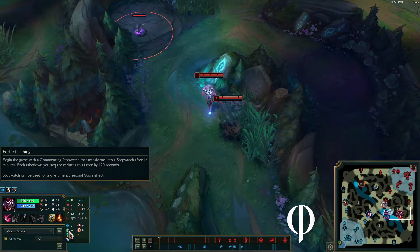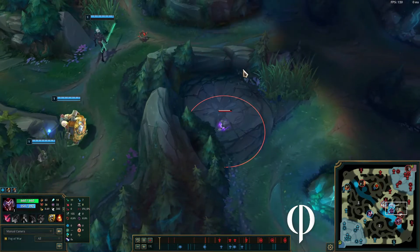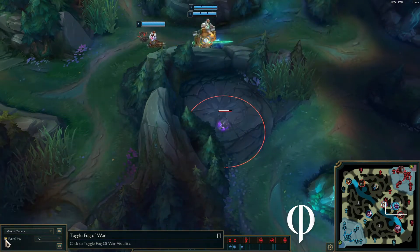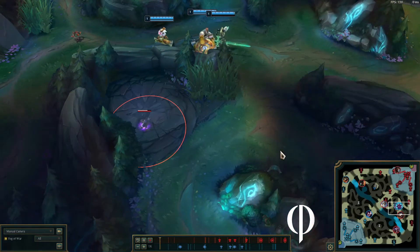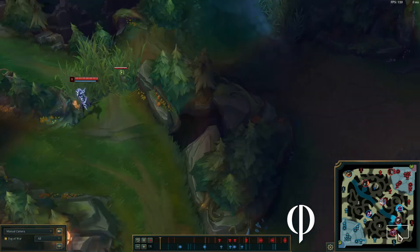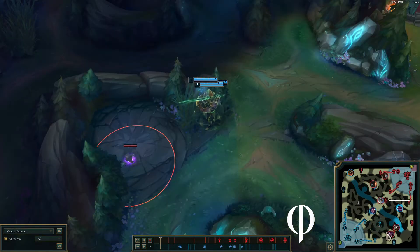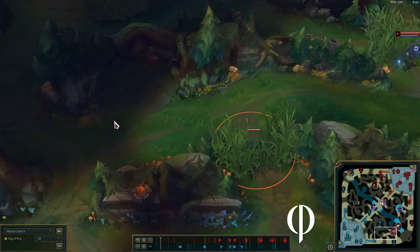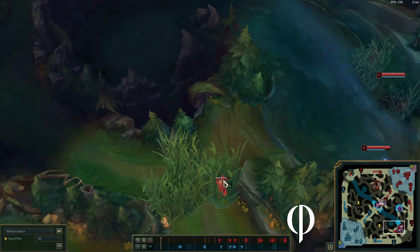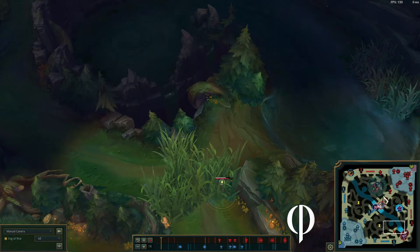My camera's off. As we can see here, they didn't invade at all. They tried to pull a sneaky one. I'm over here — I'm gonna put this cheese box right here just in case. When they come down and cut across, they'll get some free damage. It's another little cheese box.